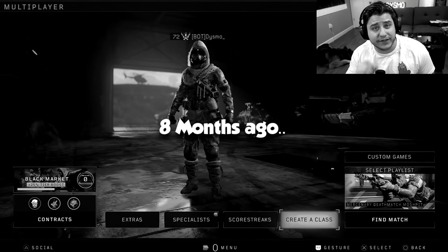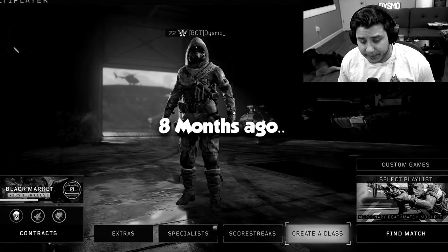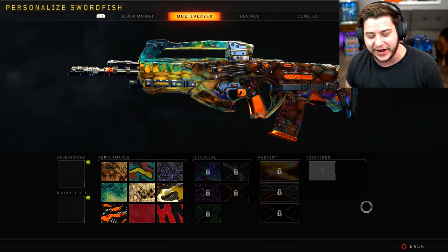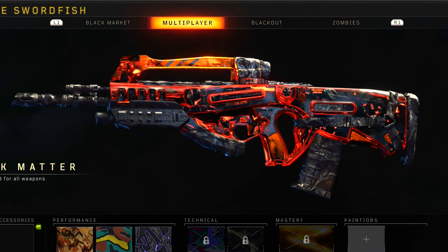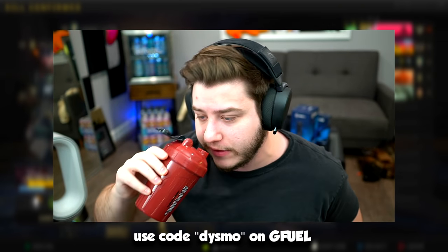Eight months ago I said: if this video gets 35,000 likes, I will grind dark matter on Black Ops 4 and unlock it for a video. A deal's a deal, so here we are doing the last weapon I need for dark matter — the Swordfish. We have all these challenges for some ugly camos, then we unlock the beautiful dark matter. As always, gotta start my morning with some G Fuel, creative code Dismo.